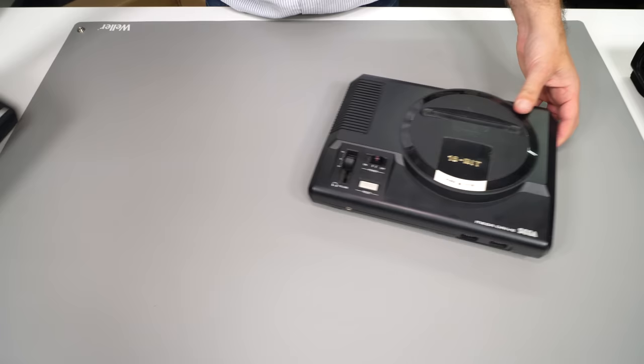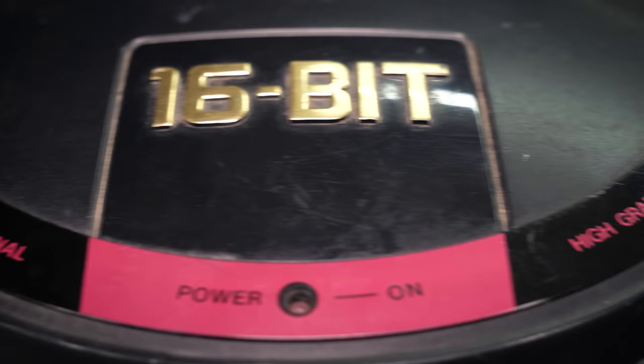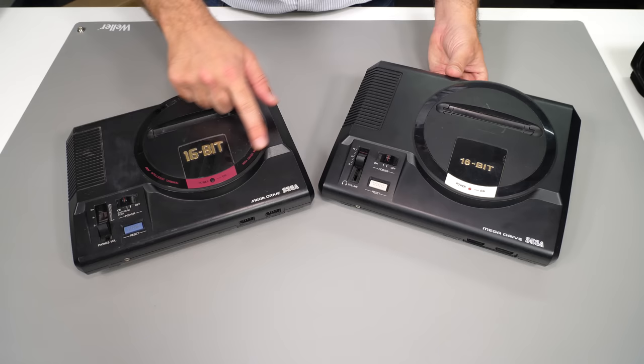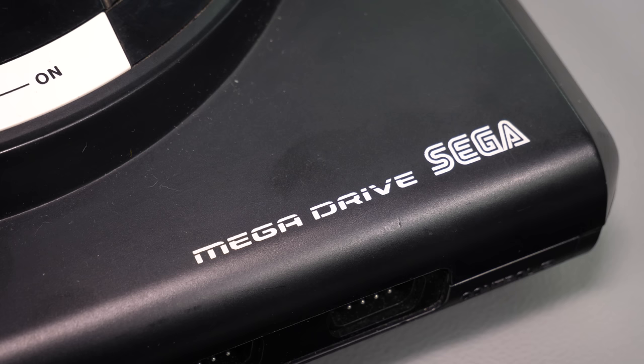Bringing in the original Japanese console, you can see the gold lettering is even more prominent. I actually think that original Japanese model is the better looking of the two, and I wish we had that style in the UK. It also promised intelligent terminal and high-grade multipurpose use, which just makes me think of fluffy French phrases on aftershave bottles. The original Japanese branding was also different for the Mega Drive name — here's the logo on their console versus ours, the sliced font deemed more attractive to our market.